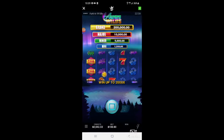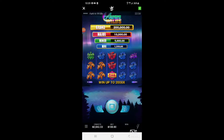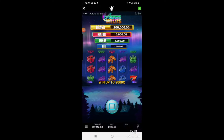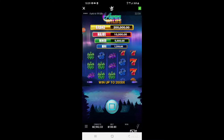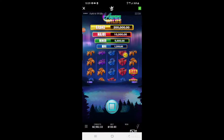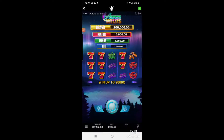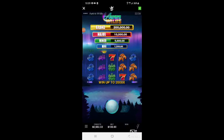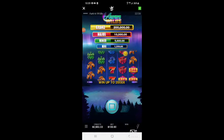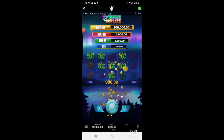We started out with $15 bets, moved up to $30, then $50, bumped it to $60 — there's some greens, $140 — and now we're playing $100 a spin. Let's just keep going — there's some greens, alright, $300.